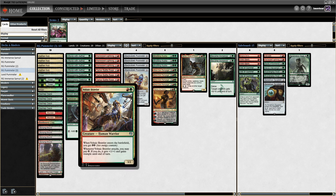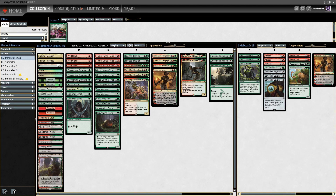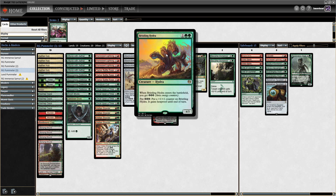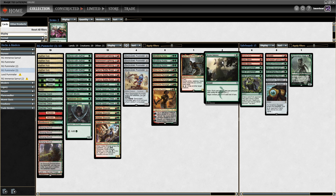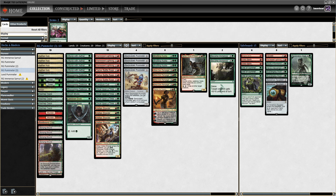Okay, time for some more Pioneer. We are back to Pummeler. I tested out a Become Immense Satyr Wayfinder build the other day — didn't feel as good as I was hoping, and the PTQ is tomorrow, so I'm just going to go back to Pummeler, stick with what I know and love. I can't really justify the Become Immenses because we just don't fuel the graveyard, but I like having a couple.